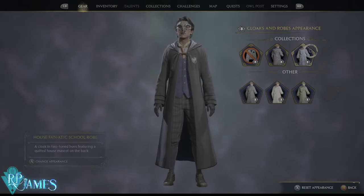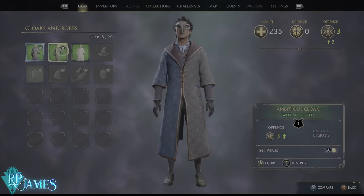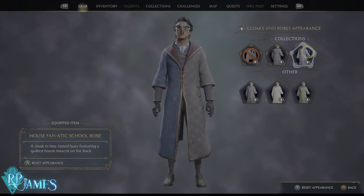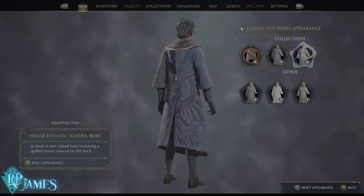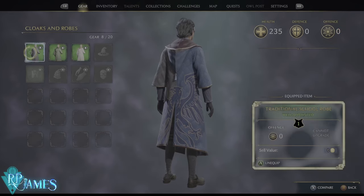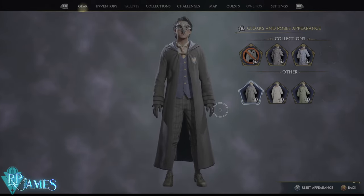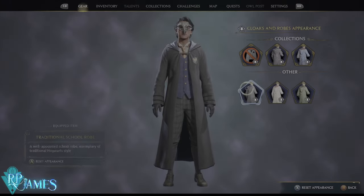Once you have linked your account, you don't really need to progress too far into the game. All you have to do is have a cloak equipped, then press X or Square depending on your platform, go to your Collections, and this is where you can alter that cloak. This is purely cosmetic — you do not need a specific cloak. You will be able to equip the House Fanatic School Robe, which is a beautiful piece of cosmetic gear.